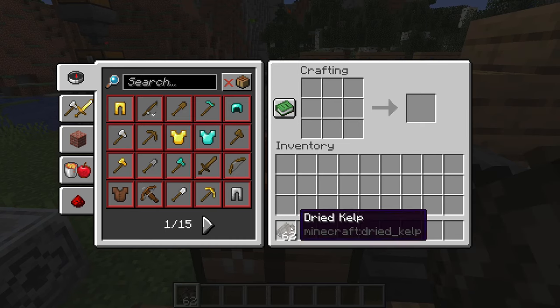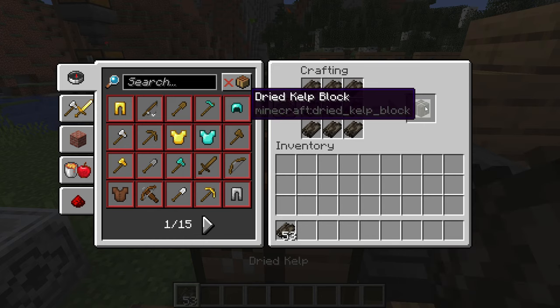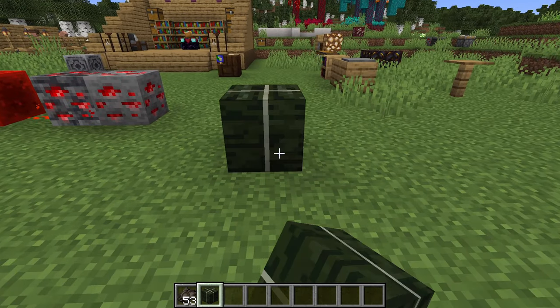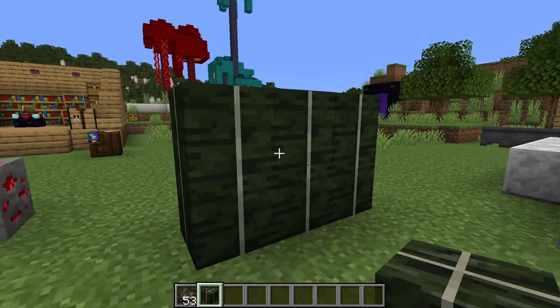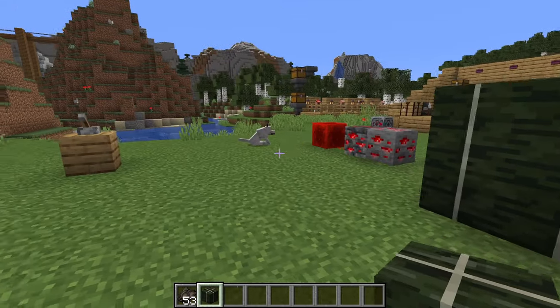Dried kelp can be crafted into one thing only: dried kelp blocks. In addition to being decorative blocks — great for green walls, ceilings, or roofs — they have further uses.